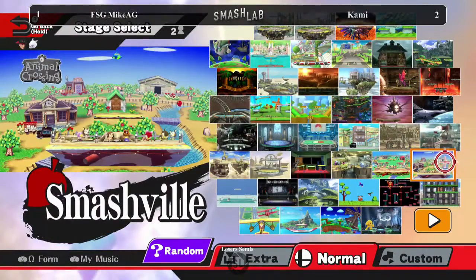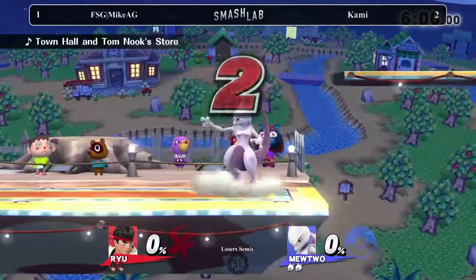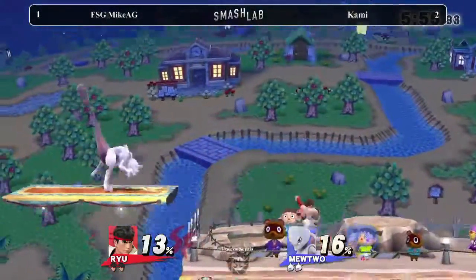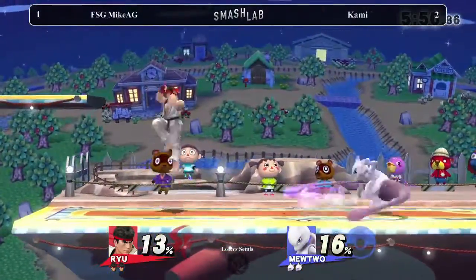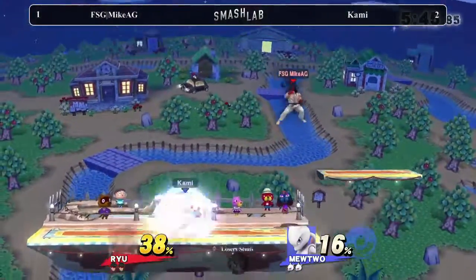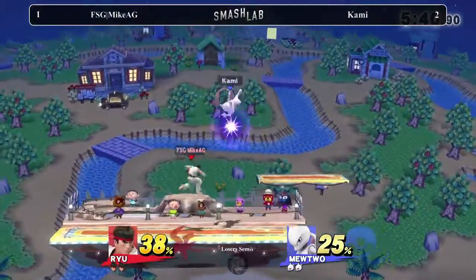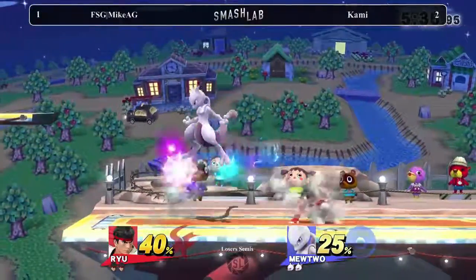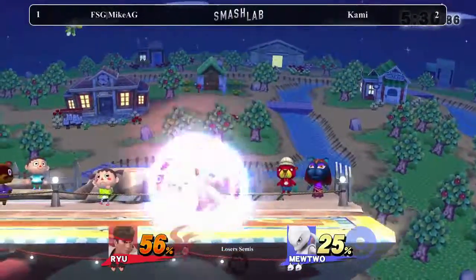Good stuff, Kami. That was completely out of the blue. Kami's definitely showing up tonight. Now, why did we go to Smashville, do you think? I would honestly say Mewtwo benefits more from the stage than Mike AG. I guess when Mike AG got the Shoryu and it didn't kill, maybe that's one of those — maybe we shouldn't go to Battlefield. And it looks like that Nair is indeed a multi-hit — it's pushing it every which way. I would say Mewtwo has it on the stage only because of that platform; he can hide on the platform.